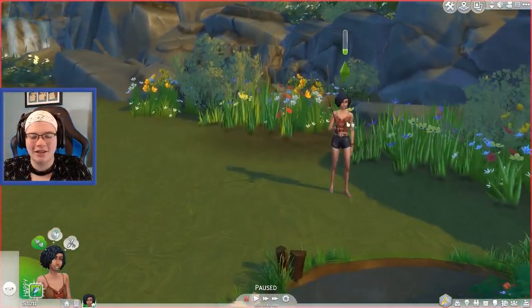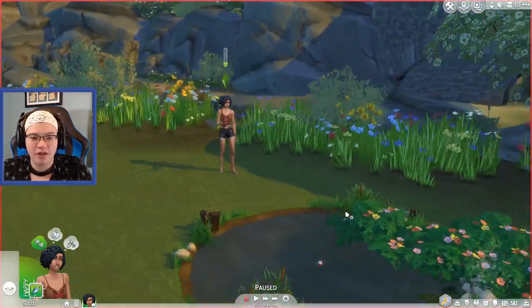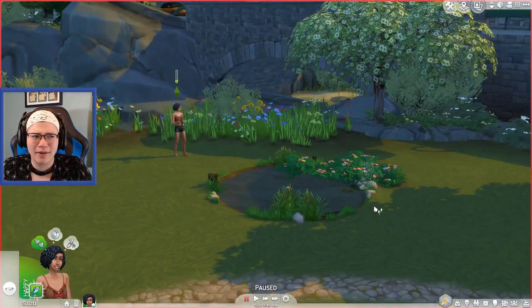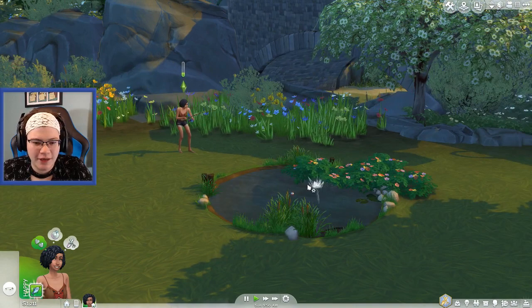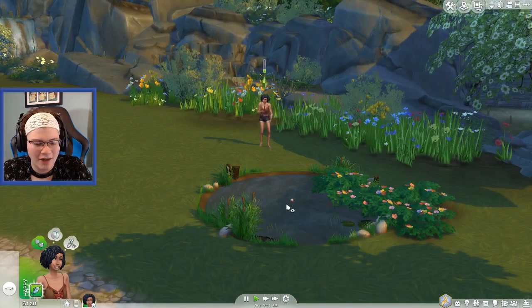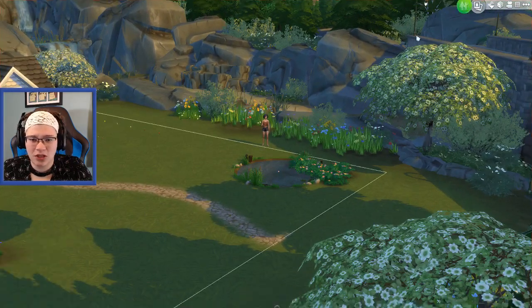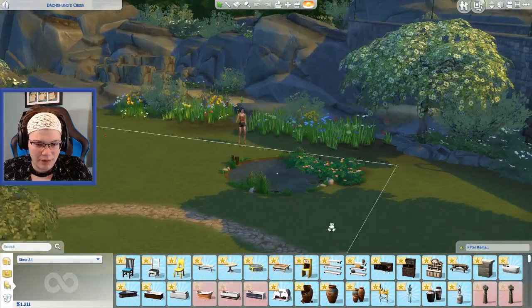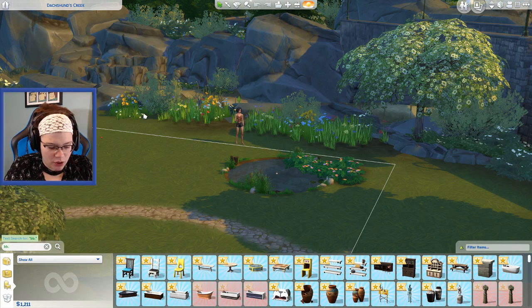So this is Nyla. This will be our sim that we check out all of this stuff. And I totally discovered something amazing which maybe everybody already knew, but I didn't. When you go into the debug menu and pull out this pond, you can size it down. I had no idea that you could do that. So let me just show it to you real fast. I typed in fishing — oh, I might have to turn hidden objects back on.